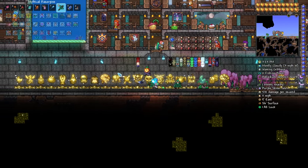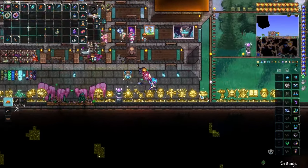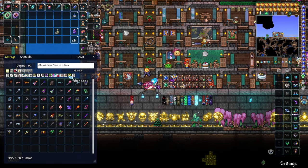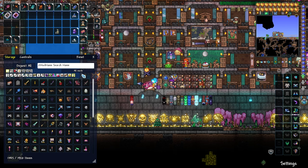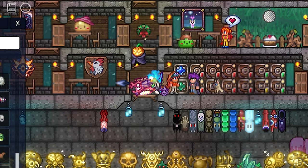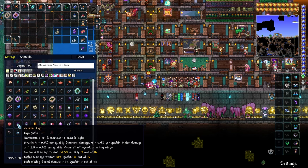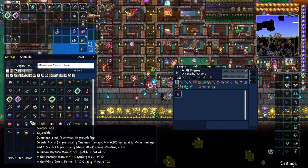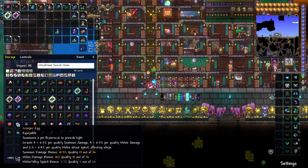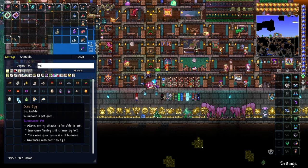There was nothing I did off camera - I took care of the Old One's Army and got Betsy's Wrath, that's about it. I got a couple of the pets, which are worth mentioning because I like to showcase that mod. There's the Creeper's Egg which summons a pet Flicker Wick to provide light, dropped from the Ogre. It increases summon damage, melee damage, and melee attack speed affecting whips, so that's really good for summoners and melee.